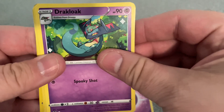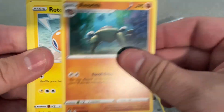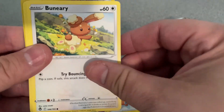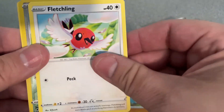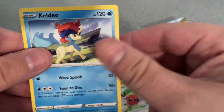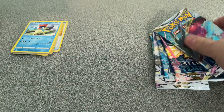Psychic Energy. We've got a Draclo, Matine, Anorith, Rotom, Bunnelby, Dreamy, Fancee, Fletchling, Reverse Holo Fletchling, and a Keldeo. So that's packet number two.